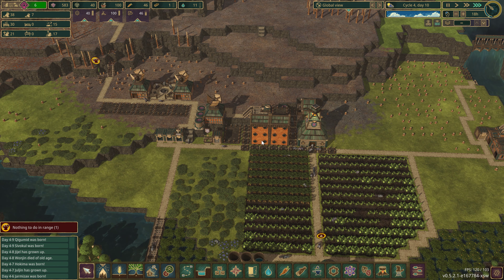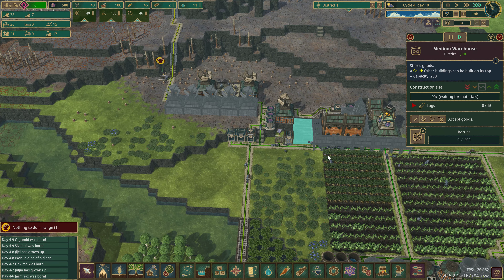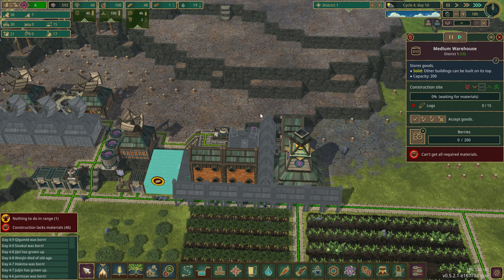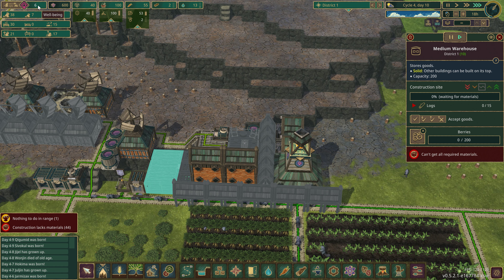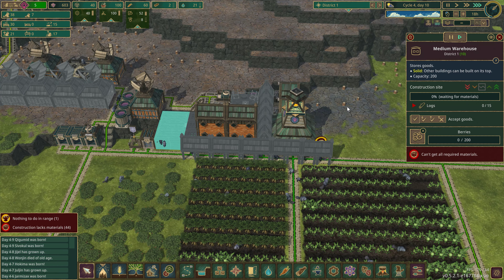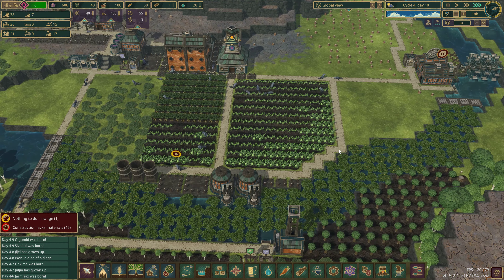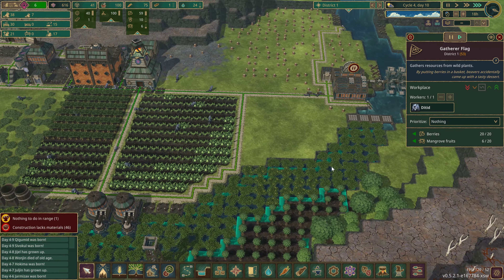I was doing something - I don't remember what yet. Oh yeah, perks... well-being perks, that's what it was. We definitely need more food also. Mangroves are coming in nicely. Do you reach all of this? You do.